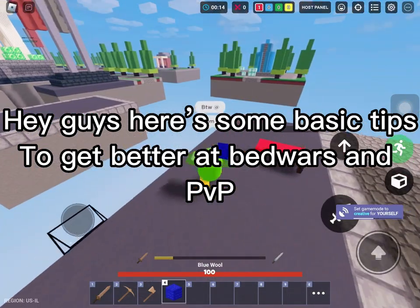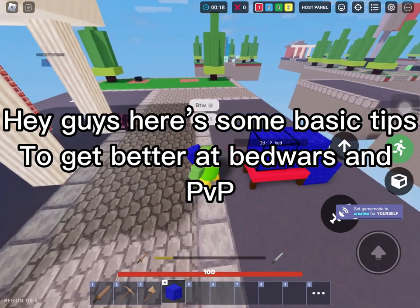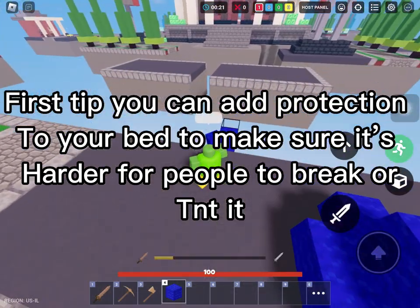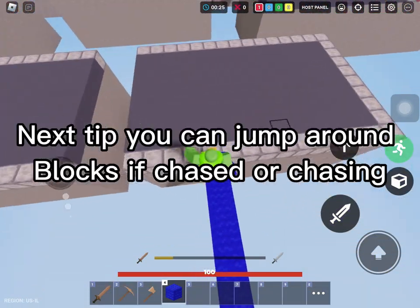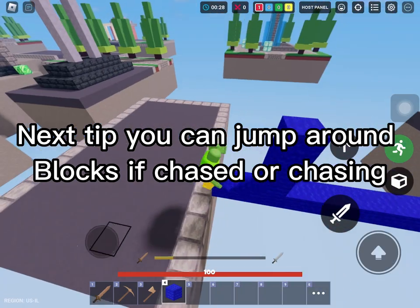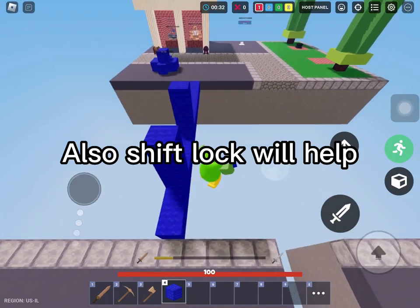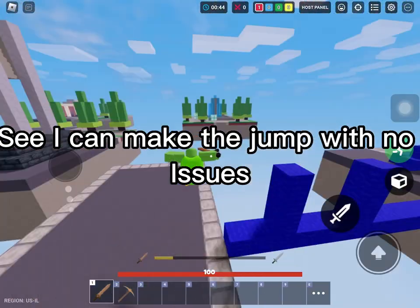Hey guys, here are some basic tips to get better at Bedwars and PvP. First tip: you can add protection to your bed to make it harder for people to break. Next tip: you can jump around blocks if chased or chasing. Shift lock will also help — see, I can make the jump with no issues.